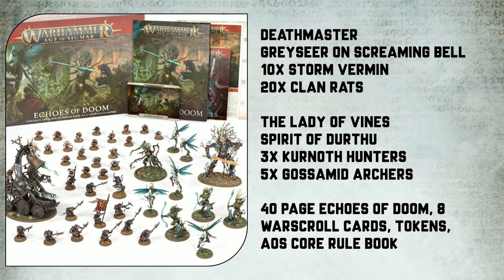In this video I'm going to highlight the Skaven updates featured in this battle box, show you the rules for the updated Deathmaster sculpt, as well as the new points and any changes I've noticed. Inside the box you will get 32 new Skaven models, which includes a brand new sculpt for a Deathmaster, the Greyseer on Screaming Bell, 10 Storm Vermin, and 20 Clan Rats.